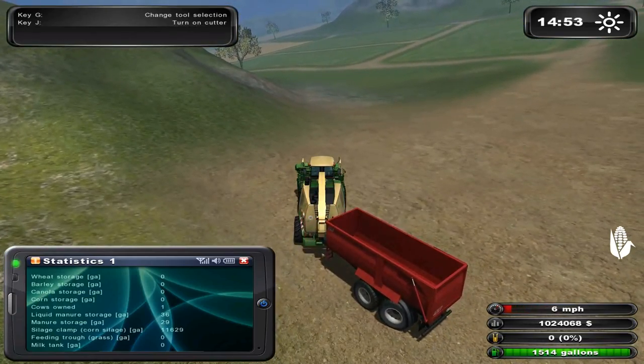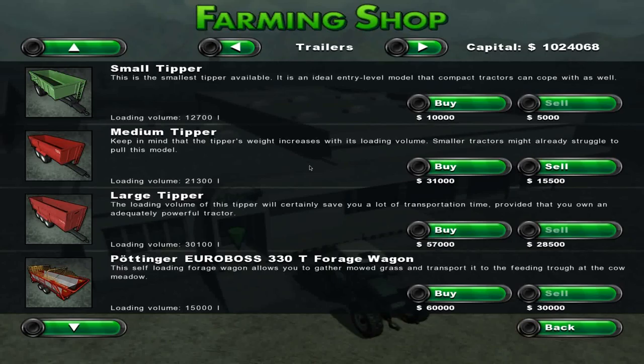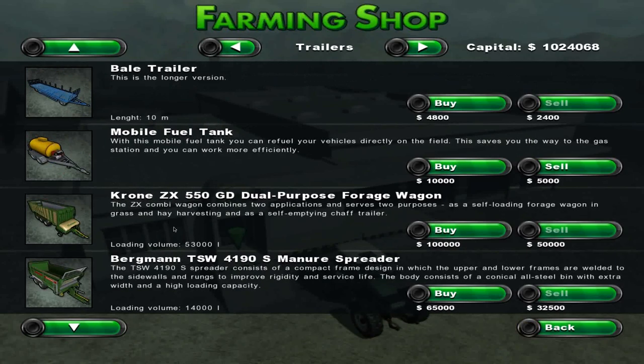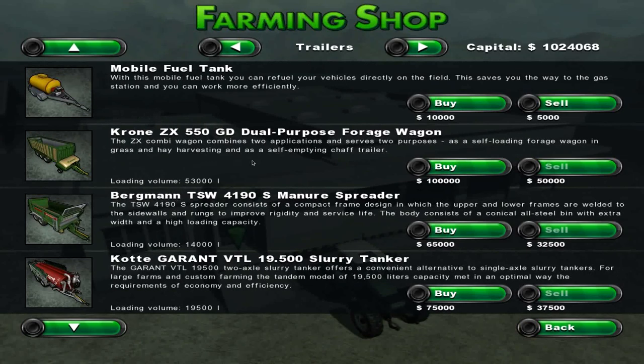Now, as you can see, we also need to feed them grass in the feeding trough. So let's open up our selector here. You can go with this one — in fact, I think we will go with this one. It's much bigger.